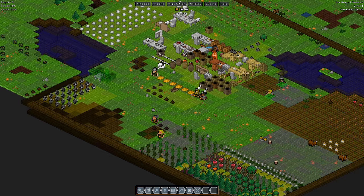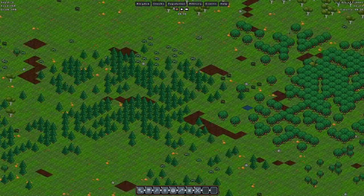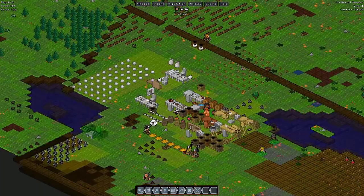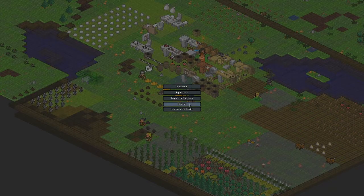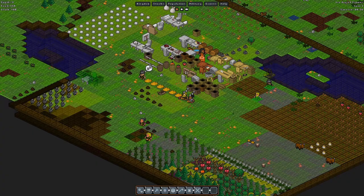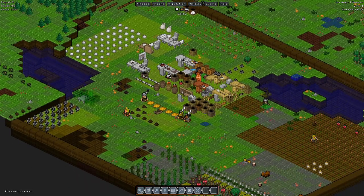We are in the first day of summer and it's about to be around 6 o'clock game time. We're going to get some nomads visiting us, so hopefully we'll get a good number. A good way you can control this is to make a save right before this event, which I did. If you don't get a good amount of gnomes, you can reload the save and hope for another good shot. So let's see what we get — should be coming up really soon.